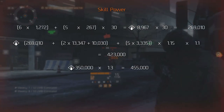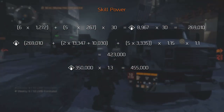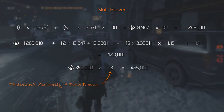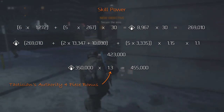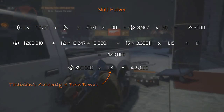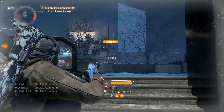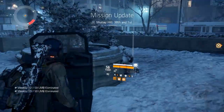As you most likely will run Tactician's Authority, we recommend you cap your skill power at around 350,000. The reason for this is that the stacks from your 4-piece bonus will go to waste if you go further than 350,000. The 30% that the 4-piece bonus adds results in roughly 450,000, meaning you are better off spending those points elsewhere. Another reason we never recommend putting everything into skill power is that you'll be so squishy you can't even play the game. If you do go this route, use a support station and a ballistic shield so you won't die.